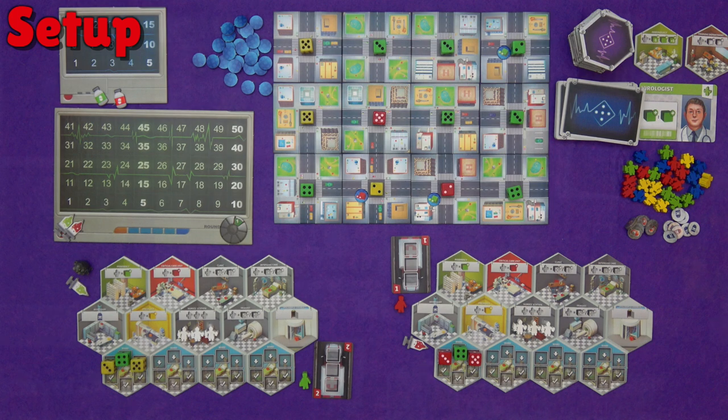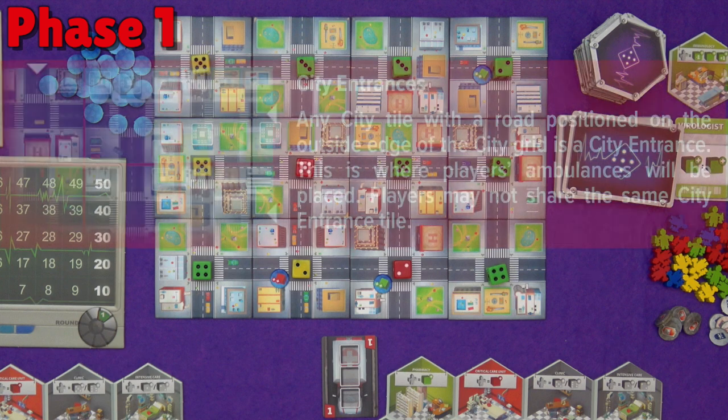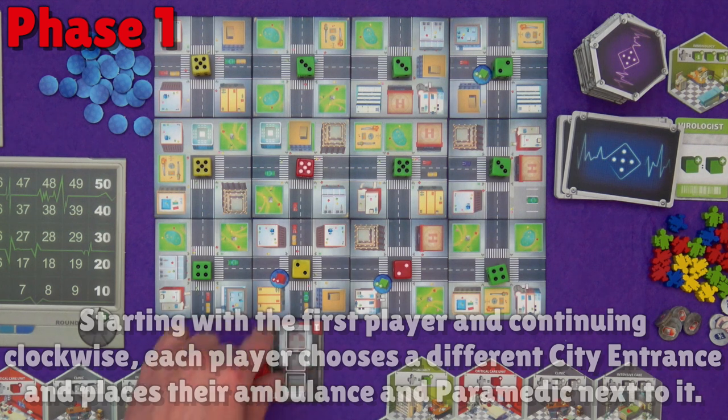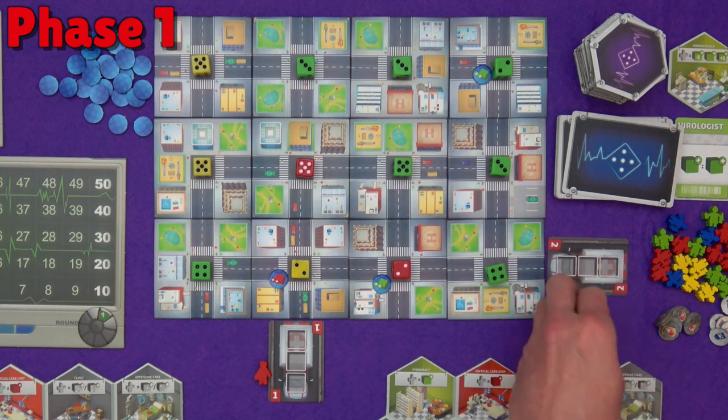So now we're all set up, let's get into playing the city expansion. Phase 1 is patient intake, and this is completely changed from the original game. There's no drafting, just drifting our ambulances around the city. In phase 1 we're now going to take turns to each collect 3 patients from the city. In the first round only we have ambulance placement — you need to pick a city entrance and place your ambulance there and your paramedic next to it, each choosing a different city entrance.